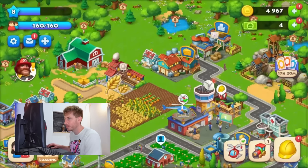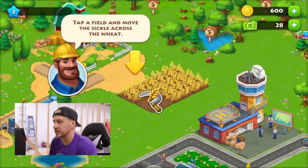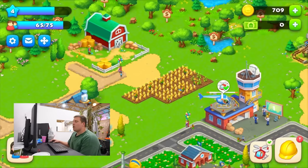Three, two, one, go! Let's do some wheat. The best part of this is that the controls are the exact same on the phone, so you don't really need to learn anything new. Okay, we just got wheat. Crops are almost done. My corn's taking forever — shouldn't have done corn.